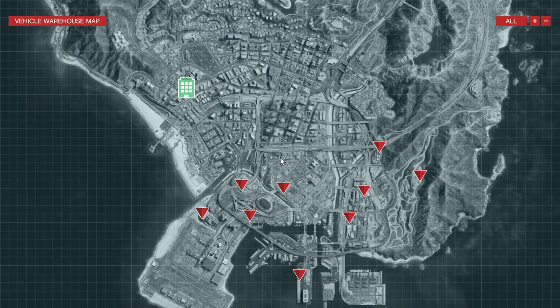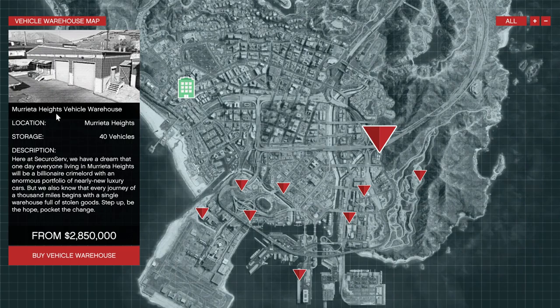Vehicle cargo — if you want to start trading, you're going to need warehouse space to store the cars. See what's on the market and make your purchase. The most expensive is Murrieta Heights Vehicle Warehouse. The description reads: 'We have a dream that one day everyone living in Murrieta Heights will be a billionaire crime lord.' Every journey begins with a single warehouse full of stolen goods.